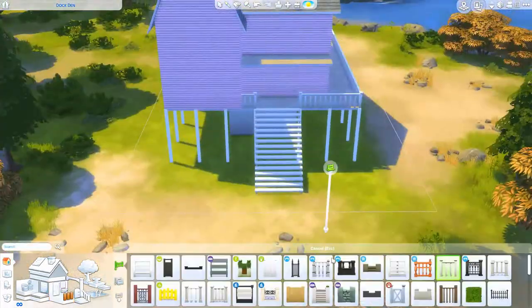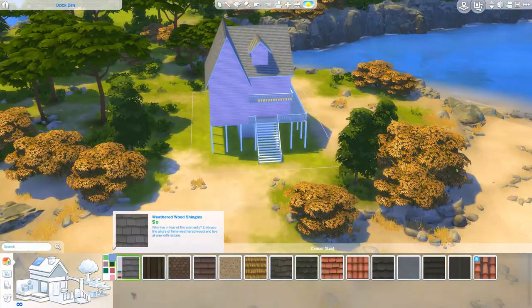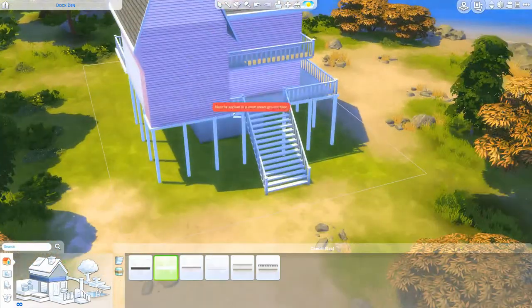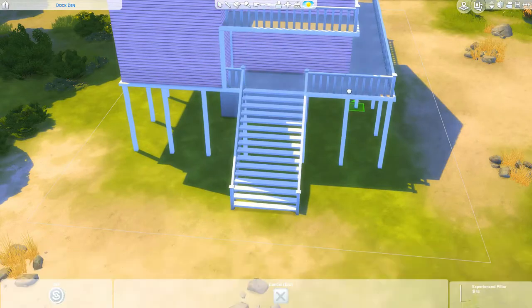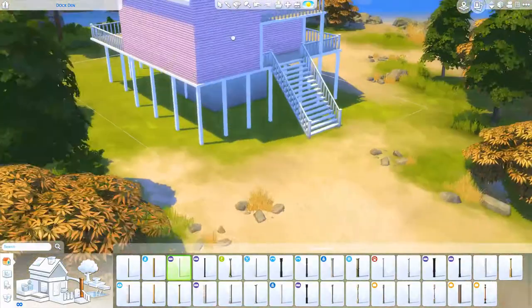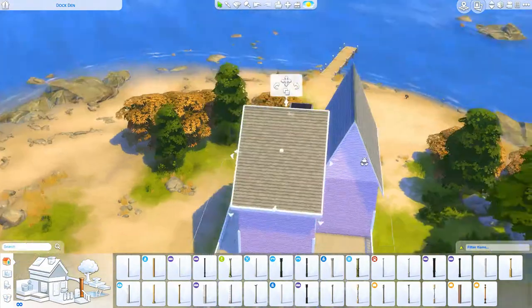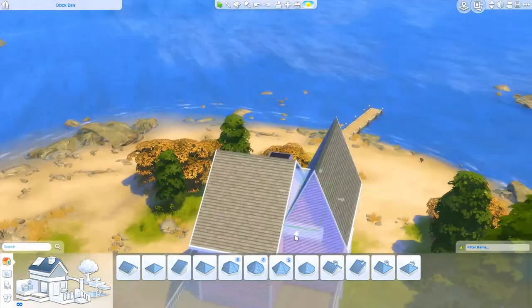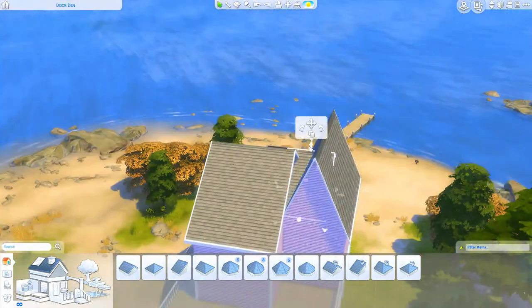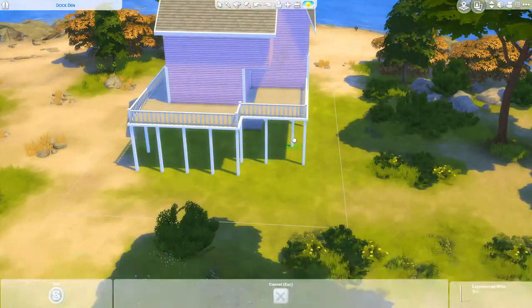You can build this beach house on Windenburg Island or maybe in Brindleton Bay, but it still does not match the aesthetic I was going for — like a coastal beach house. I imagine this house being more of a vacation home. You might see how I furnished it and catch that vibe. I tried to put suitcases in every room, so that was kind of obvious.